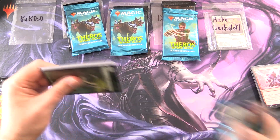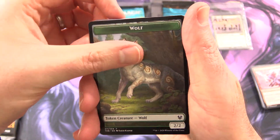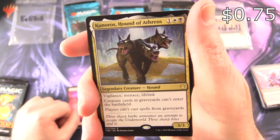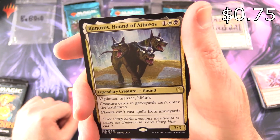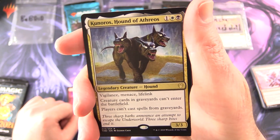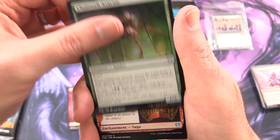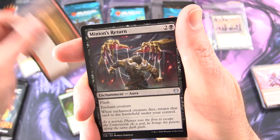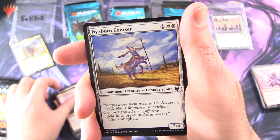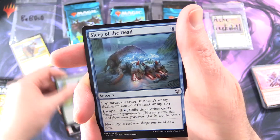Next up we have Barboso — thank you for being a patron. Getting into some more Theros here. We've got a wolf token, a mountain, and the rare is Kuneros Hound of Athrios: creature Hound 3/3 with Vigilance, Deathtouch and Lifelink. Creature cards in graveyards can't enter the battlefield and players can't cast spells from graveyards. Uncommons: Chainweb Arachnir, Triumph of Anax, Minion's Return, and commons Altar of the Pantheon, Nyxspawn Brute, Nyxspawn Corsa, Karametra's Blessing, Warbriar Blessing.